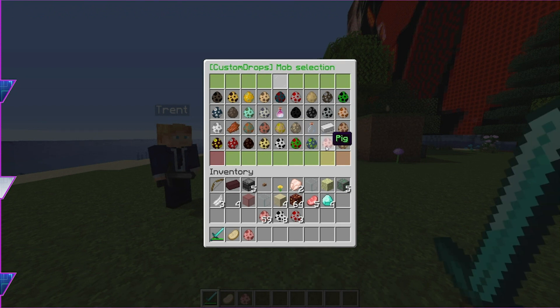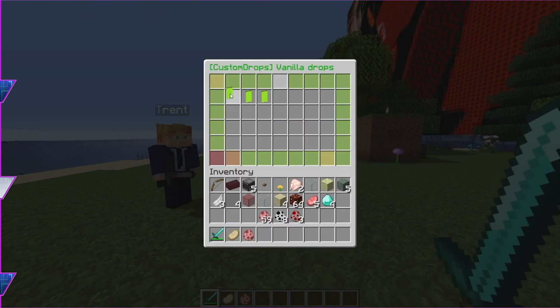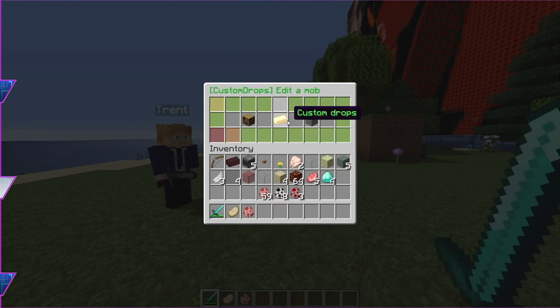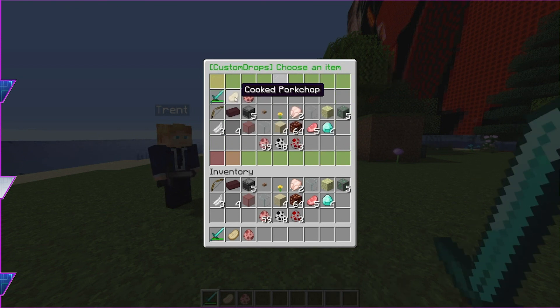Go to the pig egg. We're going to toggle vanilla drops — we're going to turn those off for now, for the world, the nether, and the end. Back to the previous menu. Go to the top blue tile and add new items. We're going to put cooked pork chop in there.